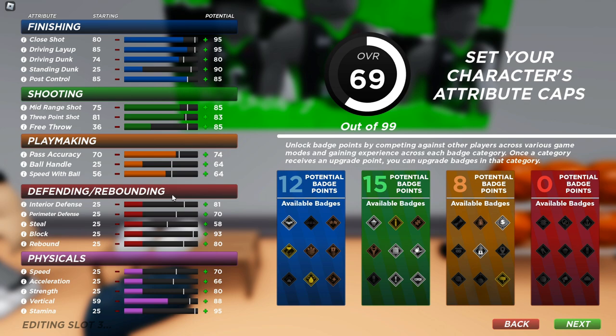For defense, you want to put interior defense maxed out, and do the same thing to perimeter defense. For rebound, we're gonna have that at 25 because you can just walk to the ball — we're gonna be fast with this build. Next you want to go to speed at 70 and max that out.